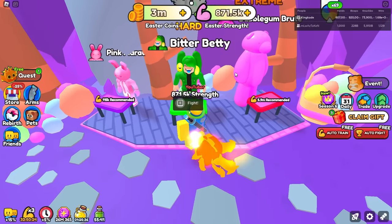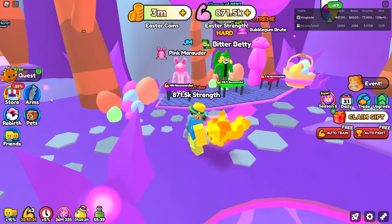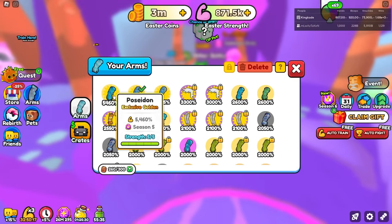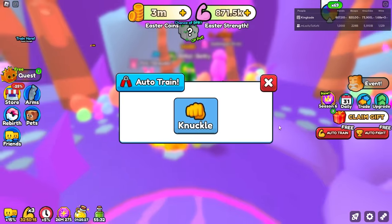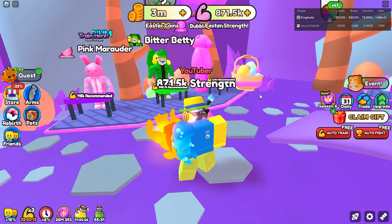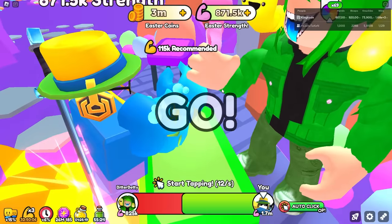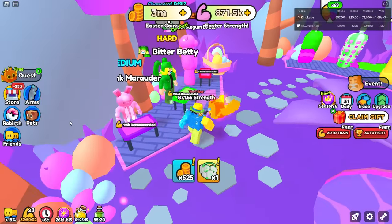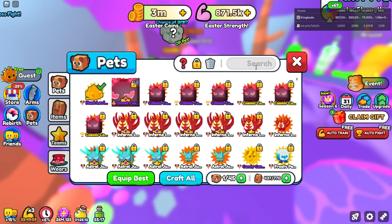If we defeat this one we get a chance for an OP pet. And it also looks like they made the arms in this world no longer count. These arms right here no longer count towards this world, which was pretty insane last time because I had like nearly a billion strength. Let's see if we can beat this person and get the OP pet. We have 1.7 million because I have the times 2 strength game pass.